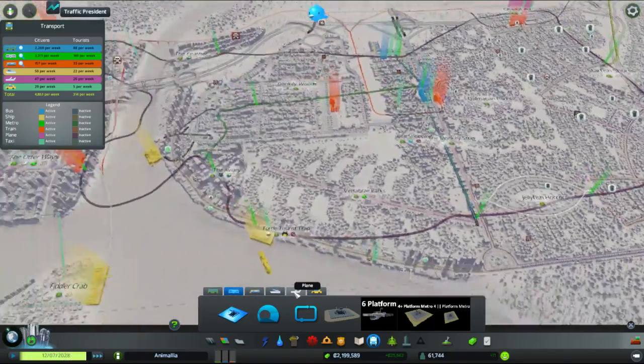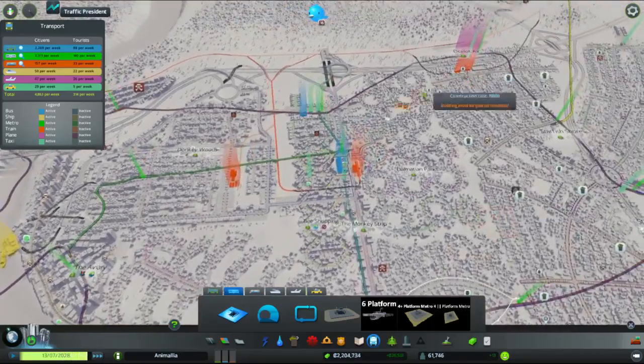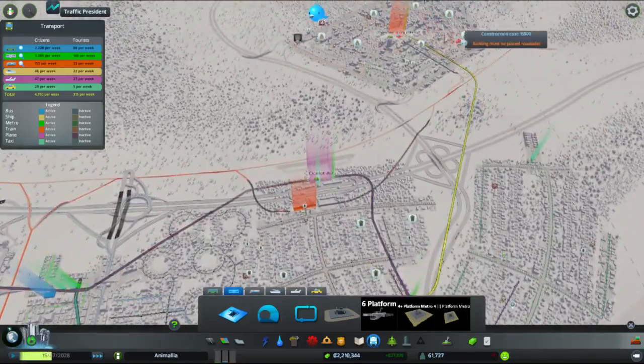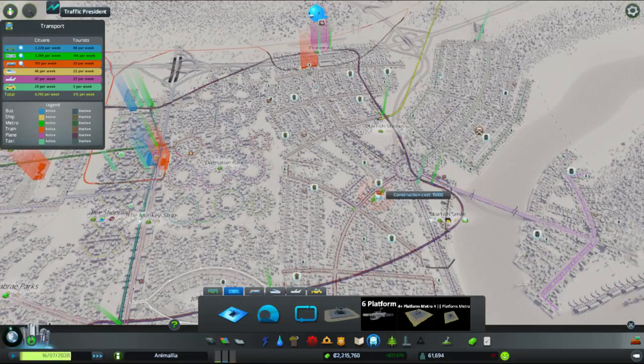I've been looking at my metro lines — you can see the weaves we've got here. We've got the long loop which goes around the edge, we've got our short little connection to our industry over here, another connection out to our new industrial zone, Spider Industrial over here. I was thinking what I'd really like to do is basically just improve it, short and simple.